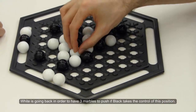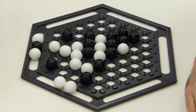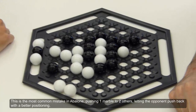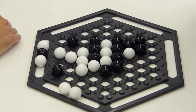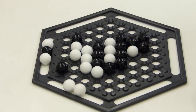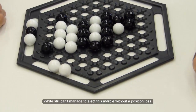White is going back in order to have three marbles to push if black takes control of this position. This is the most common mistake in Abalone — pushing one marble against two, letting the opponent push back with better positioning. Since I have the advantage of a score, making a line gain is what I want. White still can't manage to eject this marble without a position loss.